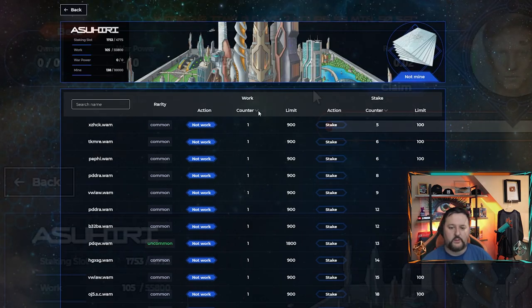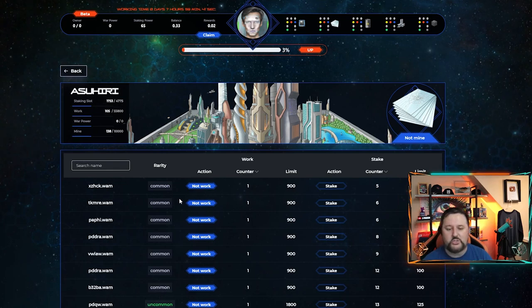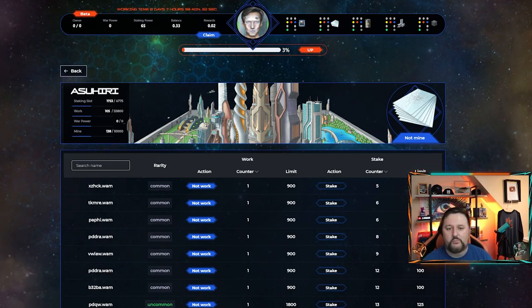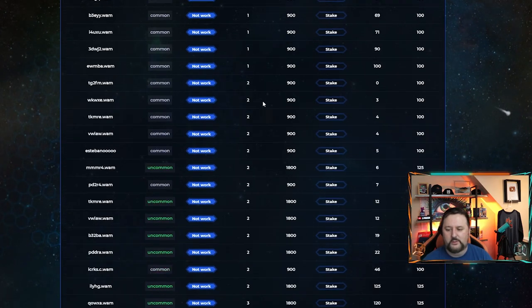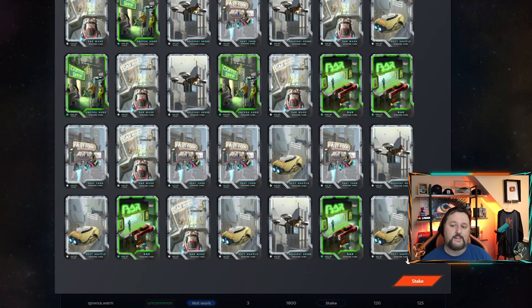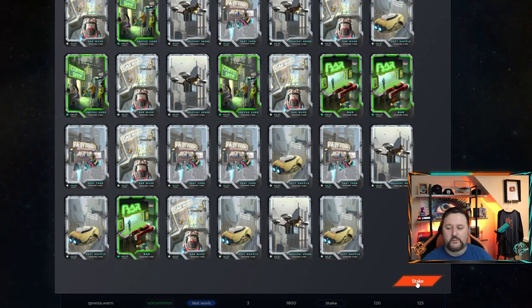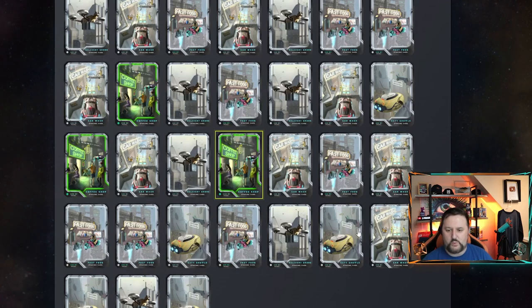Let's spread the love and give some to someone else. Let's go do some work here. Now we're working — it shows working time zero days, seven hours, basically eight hours. We have to let this finish, and then we can mine later. You can either mine or work at a time, you can't do both. We do have more cards to stake — our rewards are already coming in from the stakes we've put. Let's go ahead and stake some more, find someone else that's low.